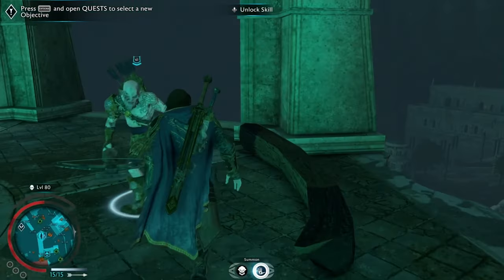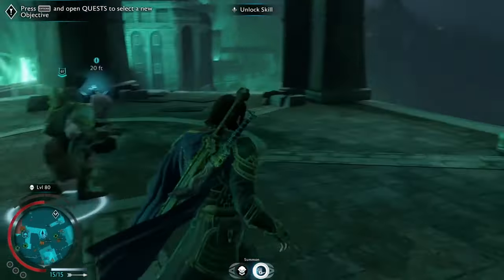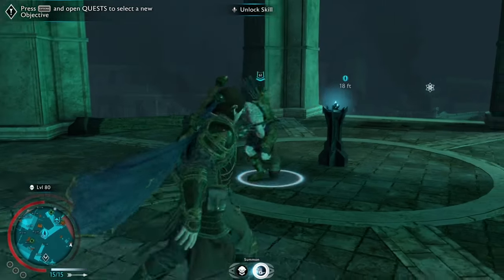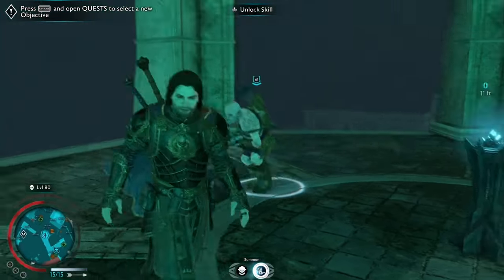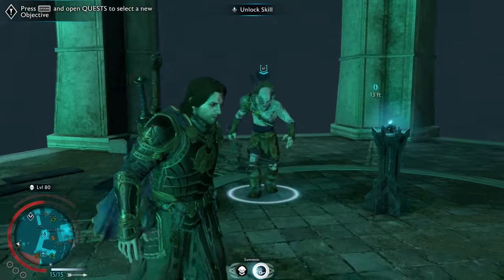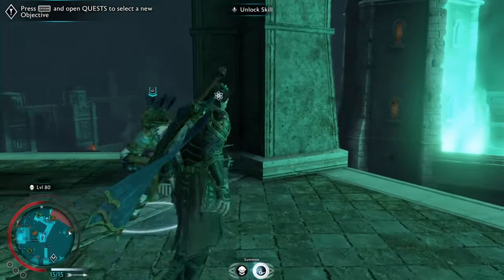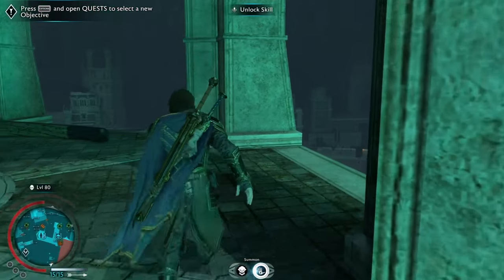Now that you know how the fort works, it's time for me to actually show you how to create it yourself. With this example, I'm gonna use Mog the Merchant. I'm gonna shame him to level 1, and then I'm gonna use something I call Stats Lock.